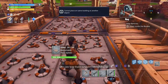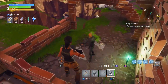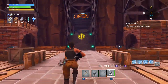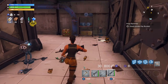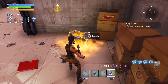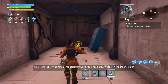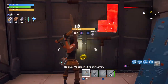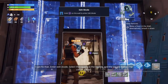Those traps should buy us some time. Let's see how those survivors are holding up. Ramirez, hang tight — we're gonna take care of you. I'm getting some seriously weird readings here. What's on the other side of that wall? No clue — we couldn't find our way in. I can fix that. Enter edit mode. Select the square in the middle and the square below it to create a door.